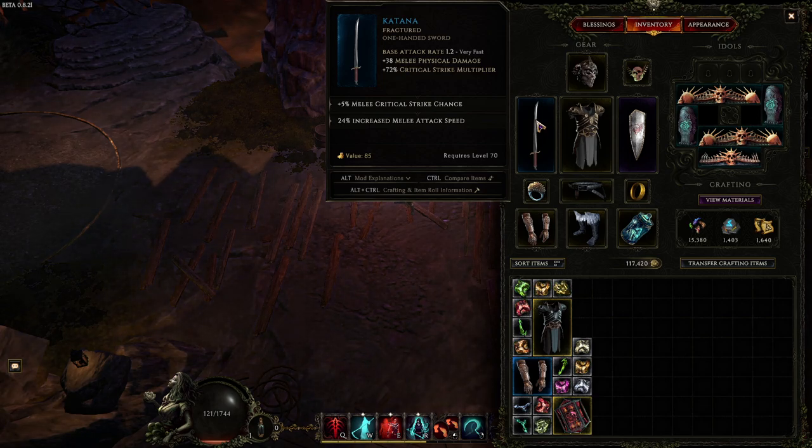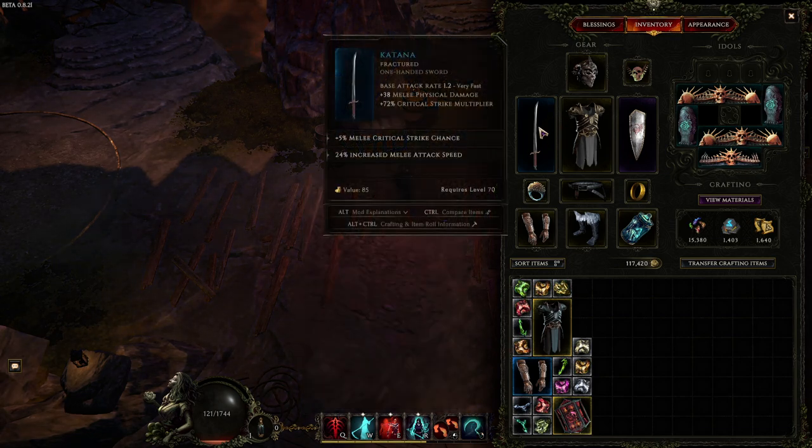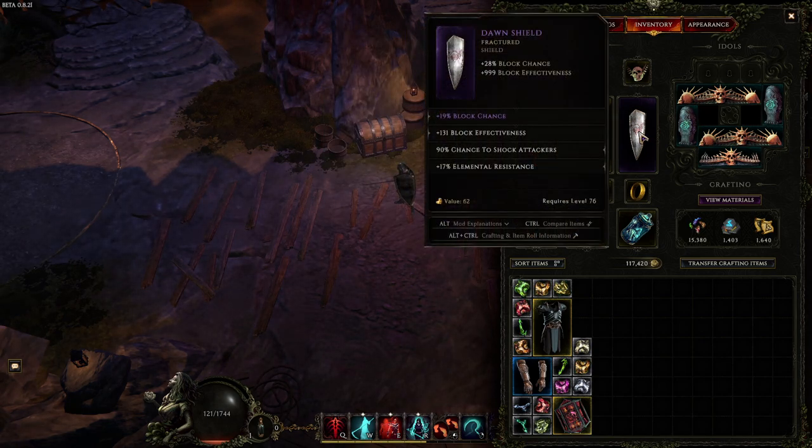For the weapon, this is pretty much our perfect base — this is what we want. The reason we're using a Katana is because the base attack rate is 1.2, meaning that if we were to use a two-handed weapon, we would not be doing that many attacks per second. We want as much attack speed as humanly possible, so that's why we're running a Katana instead of some kind of two-hander. Melee critical strike chance obviously, and the only other thing that benefits us is crit multi or increased Necrotic damage, as flat melee Necrotic does not exist as a prefix. Our weapon pretty much becomes a glorified stat stick.